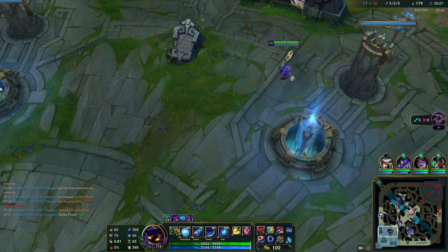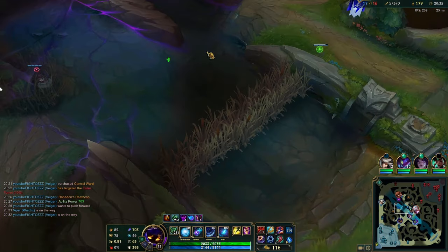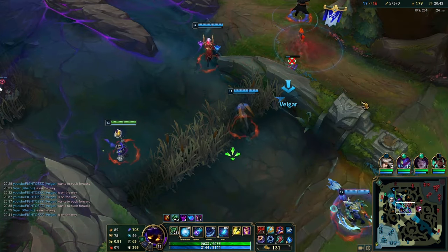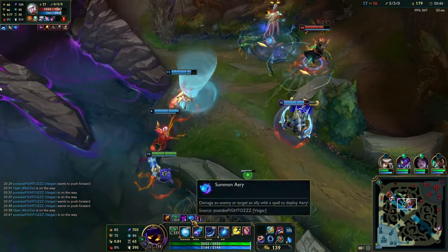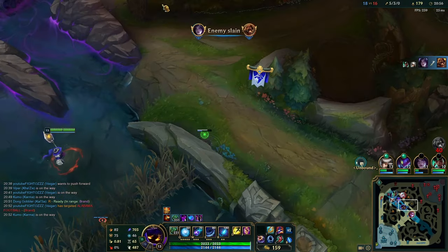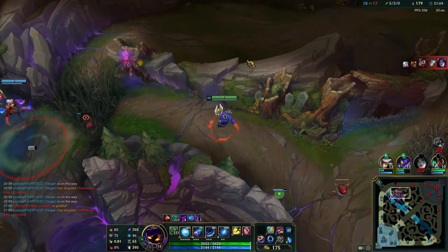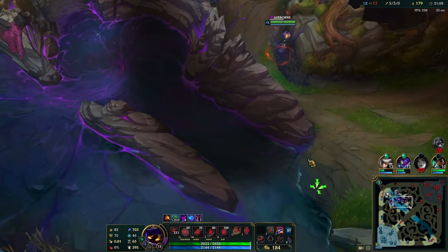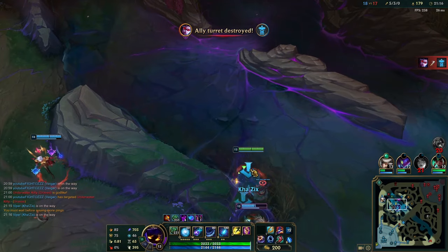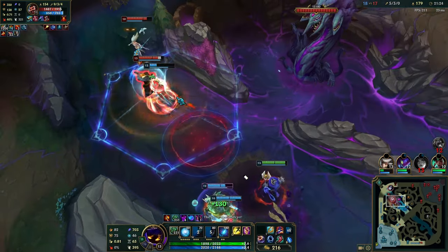As soon as I get my Death Cap — boom — make sure to buy pink wards, guys. Pink wards are invaluable on Vega because they guarantee the cages. Unfortunately, they changed the very fun interaction where you could put a cage 51% inside a wall and the opponent wouldn't see the animation — you cannot do that anymore. Try to stay out of vision. Stay in the fog of war so the opponent uses their movement ability, then you quickly come out and get the cage. The downside of Vega cage is it takes so long to cast — if the opponent has any sort of dash, they'll dash out before the cage pops, and then you're in a significant cooldown.